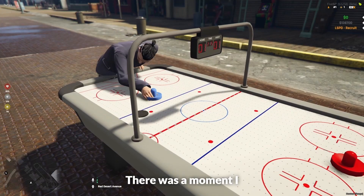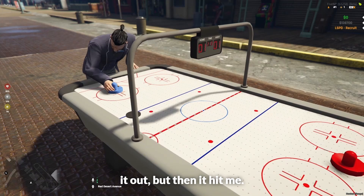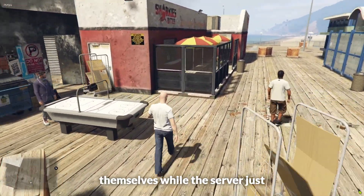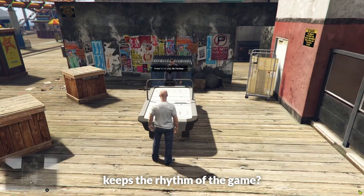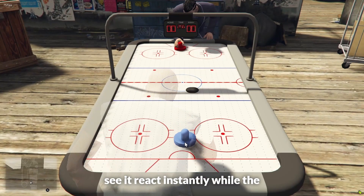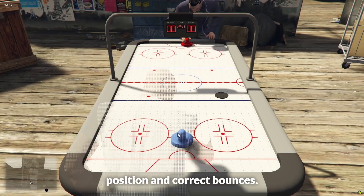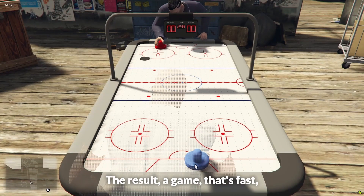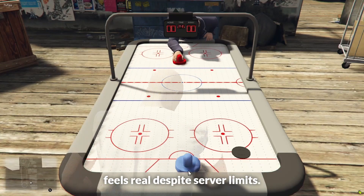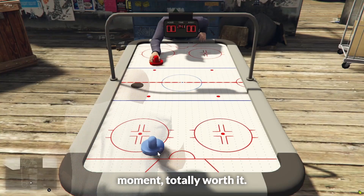Honestly, there was a moment I thought I wasn't going to figure it out. But then it hit me — what if the clients simulate collisions and movements themselves, while the server just keeps the rhythm of the game? So when you hit the puck, you see it react instantly, while the server makes sure everyone else sees the exact same position and correct bounces. The result? A game that's fast, smooth, and consistent, and still feels real despite server limits. That stressful moment was totally worth it — it worked just like I imagined.